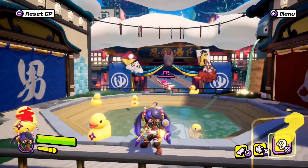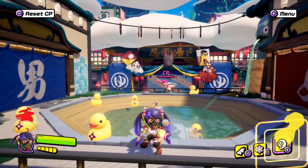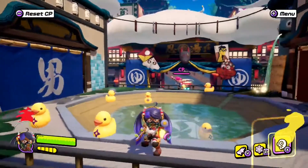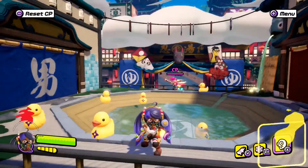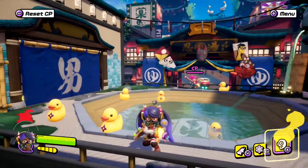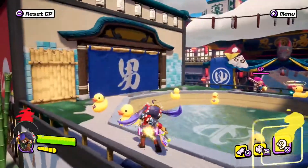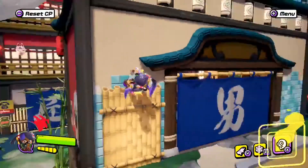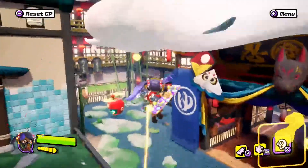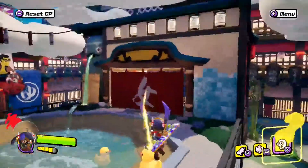Hey guys, I'm DJ Justinex, back with another Ninjala video. Season 2 has released in Ninjala and with it came new stages, new shinobi cards, and a new weapon class called the board class. Today in this weapon analysis video I'm going to be talking about the festival board, which is a skateboard — a rushdown style skateboard with a pretty solid kit.